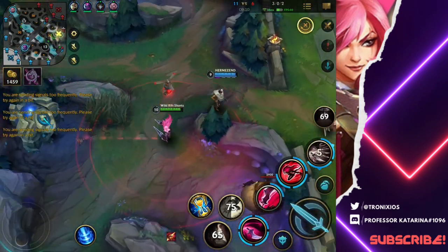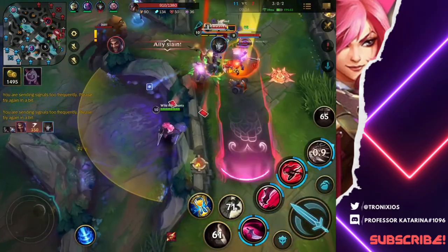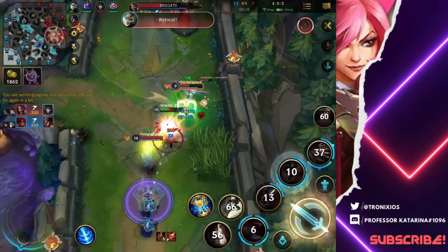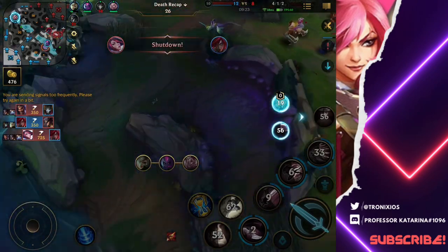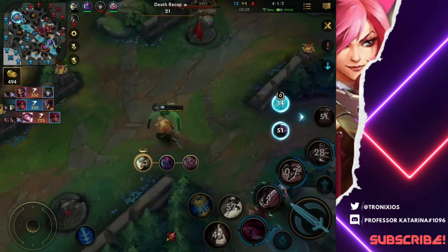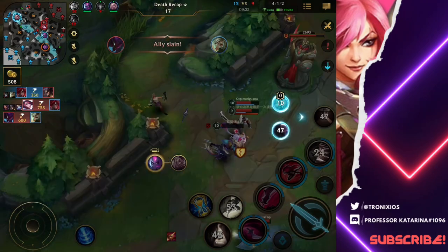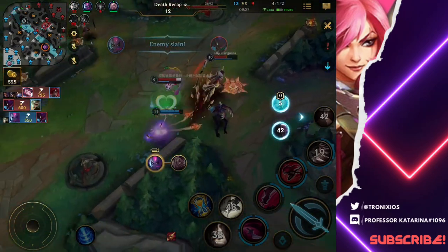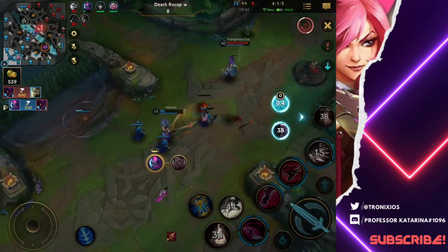Alright, we can actually get this turret here because the Rift Herald's about to come. Here they are — they're going all in. I'm going back, oh my goodness, he melted me — he shut me down. The Fiora is dead. Ooh, Riven almost killed the Kha'Zix there — that's unfortunate. A Rakan wasn't there. That's funny — everyone just used their first ability on the Kha'Zix and he died.